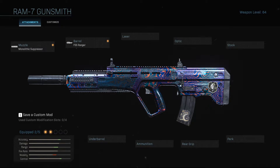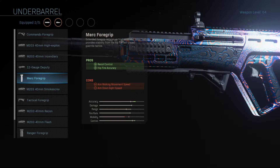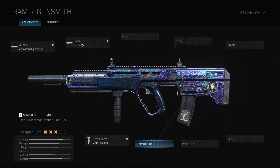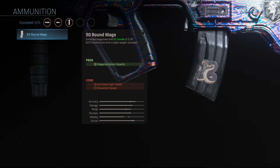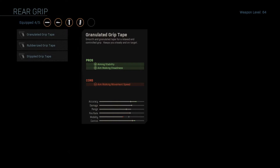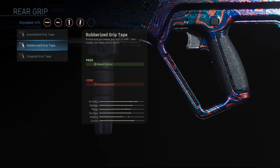Next we are going to drop down to Under Barrel and we are going to go with the Merc Foregrip. This is going to help us with more recoil control and give us some hip fire accuracy. Then over to Ammunition and we are going to go with the 50 Round Mags. And we are going to round this off with the Rear Grip — the Rubberized Grip Tape — which is going to give us even more recoil control.